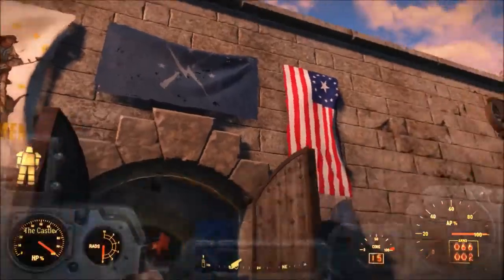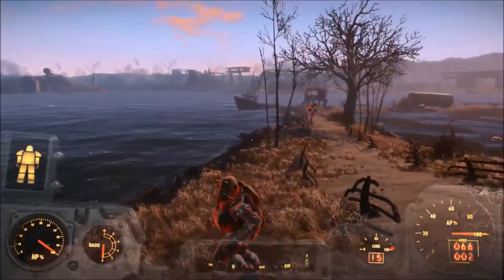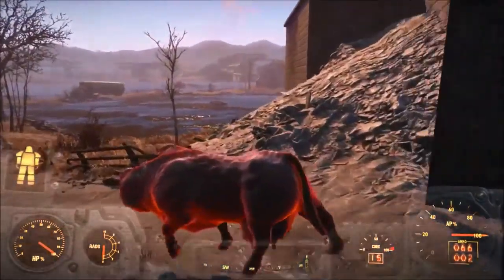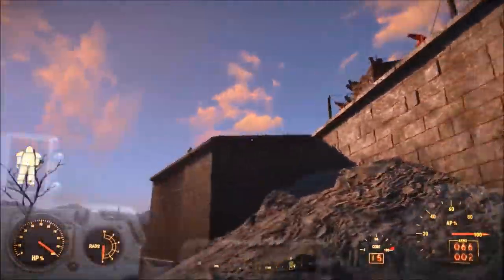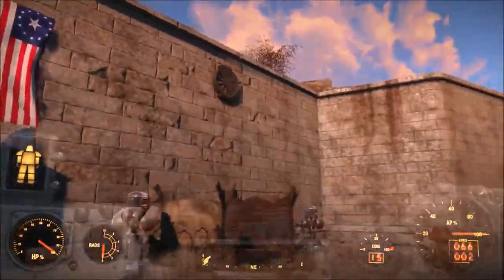Look at that sexy Minuteman flag — our very first outpost here. This is the initial guard post and he will stand guard here. The brahmin is here to ward off any people who dare to tell me that I'm wrong.